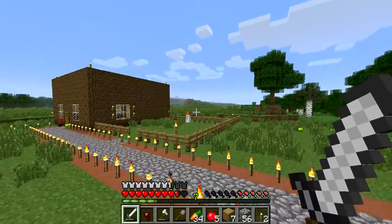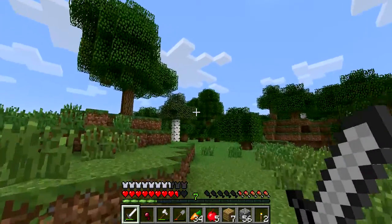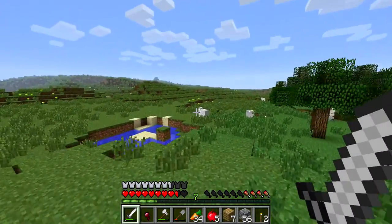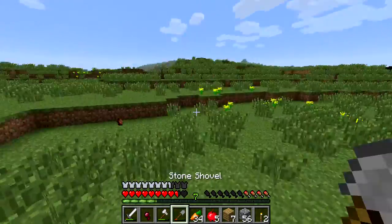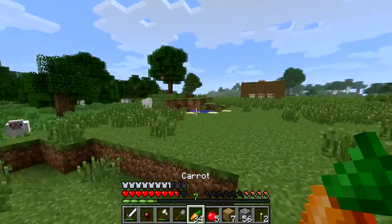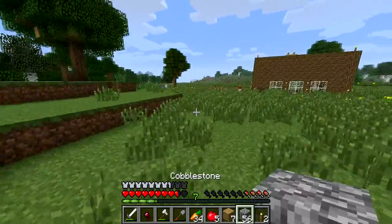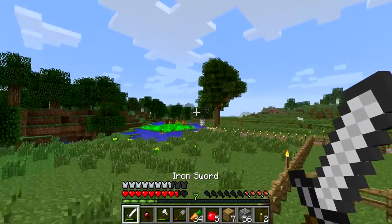And I just built that snow golem for no absolute reason. It was turning dark, I went over there. I'm pretty sure the snow biome is that way. I grabbed like one or two stacks of snow and I brought it over here. Built a snow golem. Found some pumpkins on my way back — I think I have three. And that's how I built that farm.